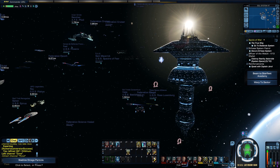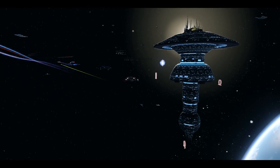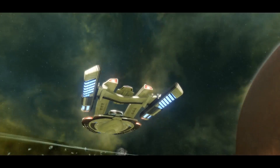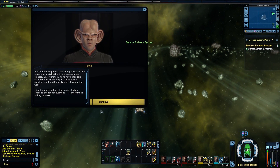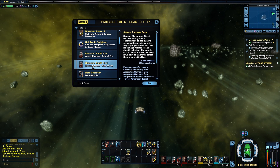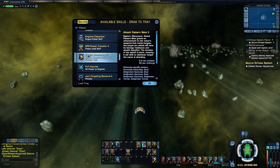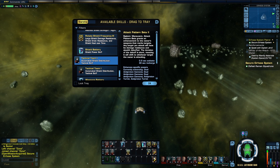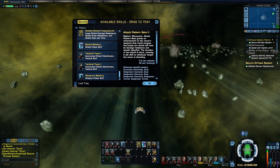Let's warp off to our next patrol mission. All right, here we are at our second patrol mission — we have light cannons on our ship. Let's make sure we have all of our abilities, because by replacing my beam weapons it took away the beam overloads and did not replace them with the cannon abilities. So let me set that up — move that over, put that right there, lock my tray, and we are off.